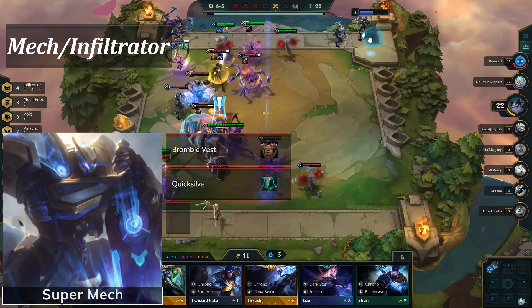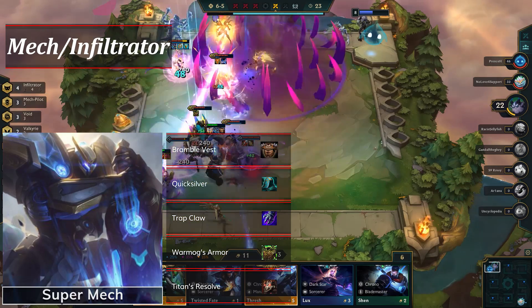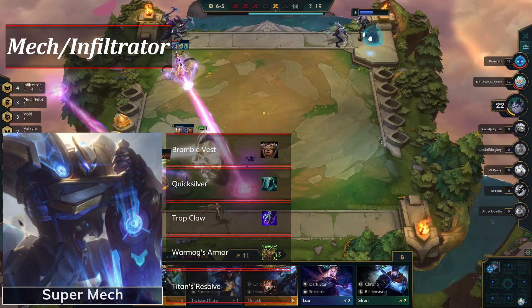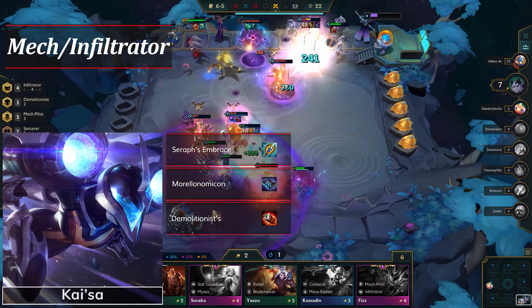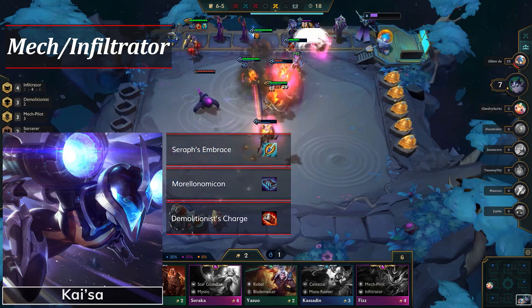Bramble Vest, Quicksilver, Trap Claw, War Mugs, and Titan's Resolve are all great defensive items for the Super Mech. Give these to Rumble to hold onto, though you can divide them out to other Mech Pilots if you want to. Kaisa does best with Seraph's and Morellonomicon, with her most important item being a Demolitionist Charge. Without that item, it's much more difficult to top 2 with the build.